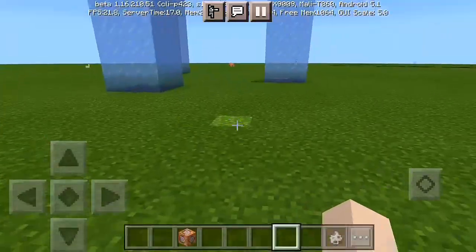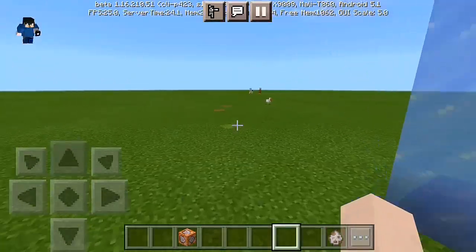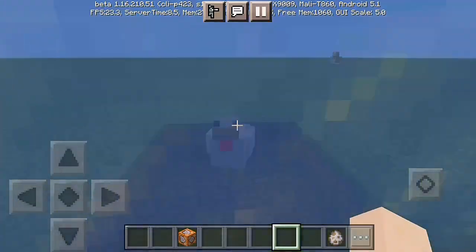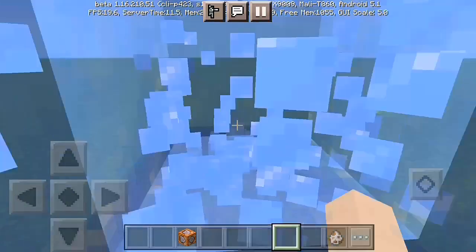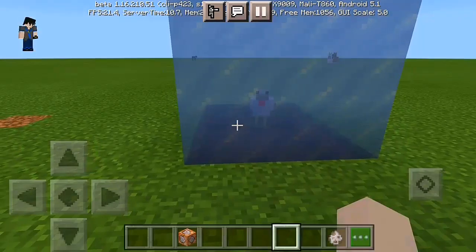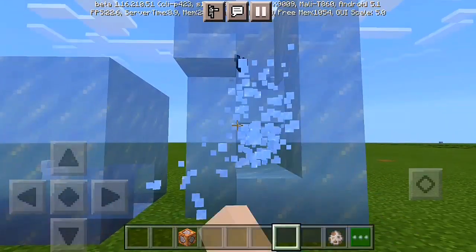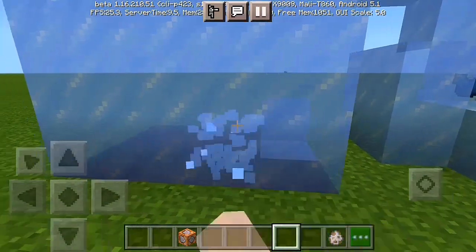Go right near to any mobs on the map within at least a radius of 10 blocks, and they get frozen. Anyone want a frozen chicken? That's how it works — every time you go near mobs while wearing the ice armor, they just freeze.